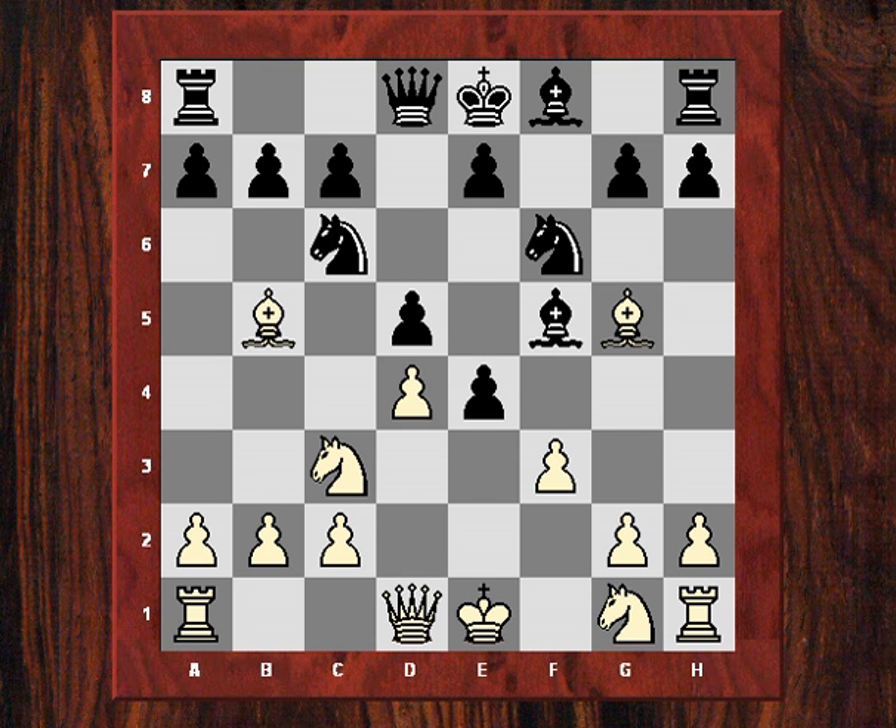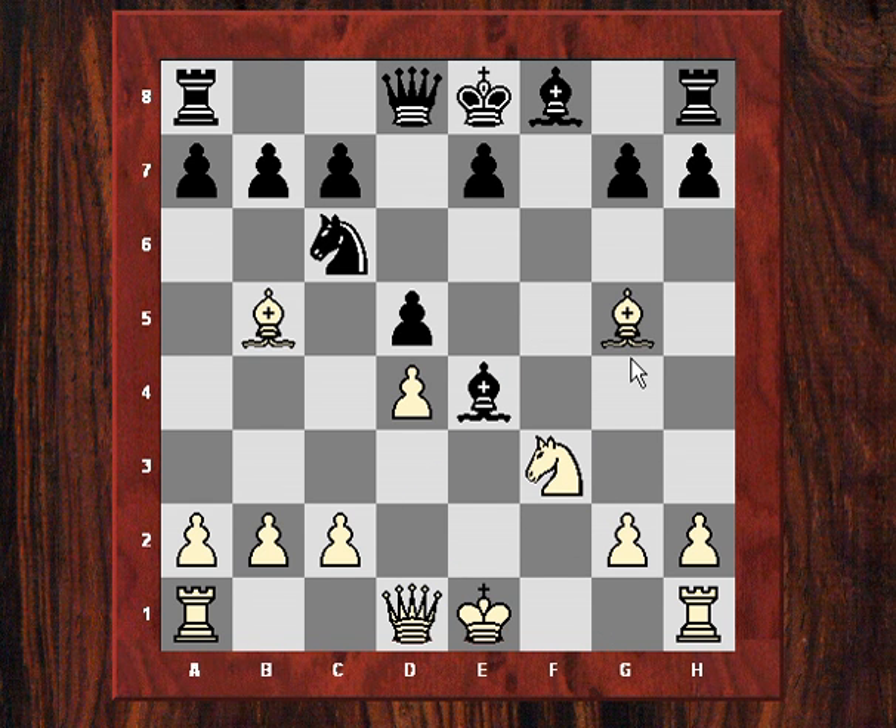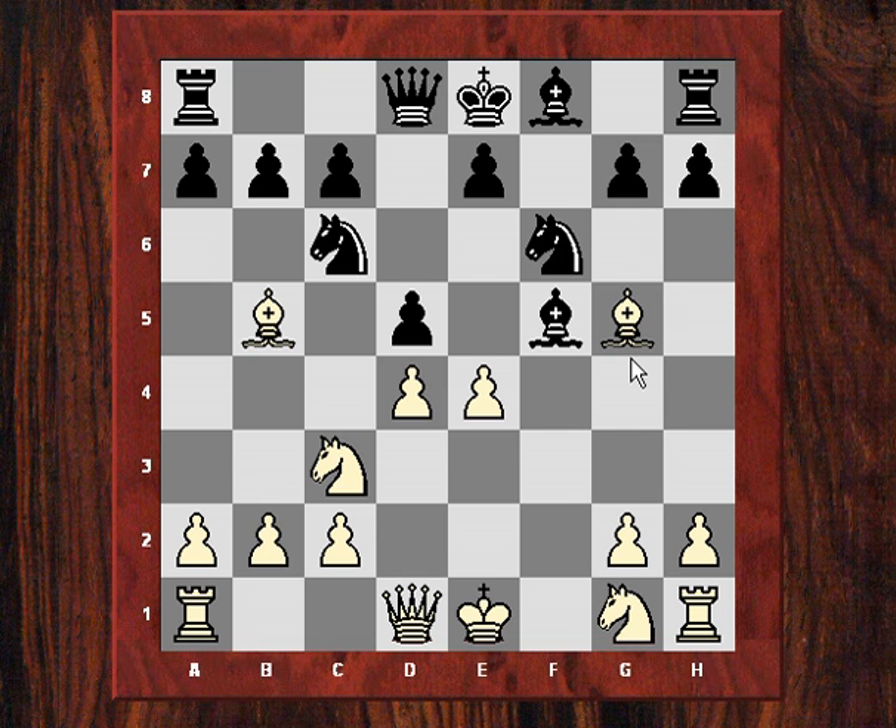He played Bf5, and here I thought for quite a while that maybe fxe4 is the right opportunity now. After the game we looked at quite a few variations, and something like Ne4 is okay — knight takes, bishop takes, and say Nf3 — white's got a little bit of pressure for the pawn. But I think this is better than the game. In the game he played perhaps a bit too ambitiously by taking with the d-pawn, because d5 seems to be quite strong. He played a6, probably expecting me to play dxc.